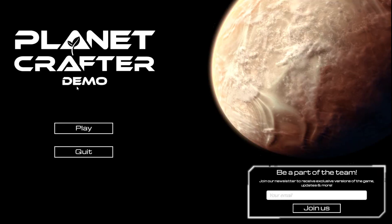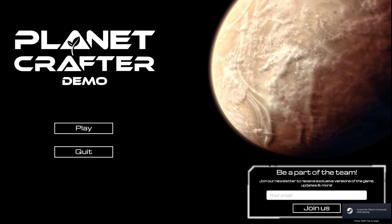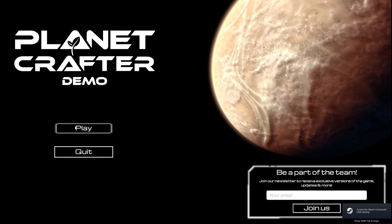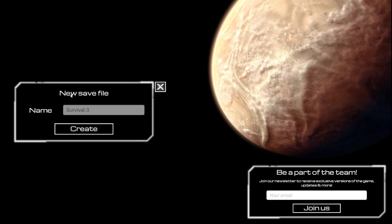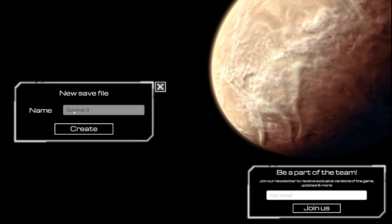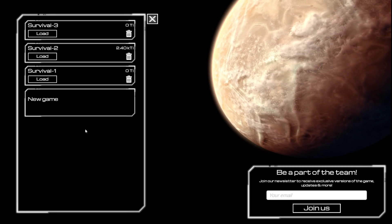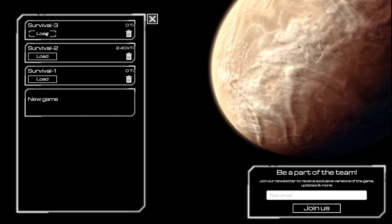All right, there we go. All rough, dry, arid, barren - not a good planet. We're gonna fix that. We're gonna have a new game - we're gonna call this... can I change it? No. Okay, survival three, here we go.